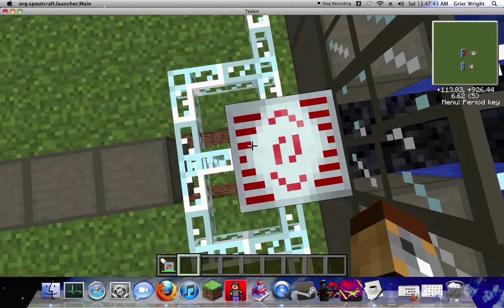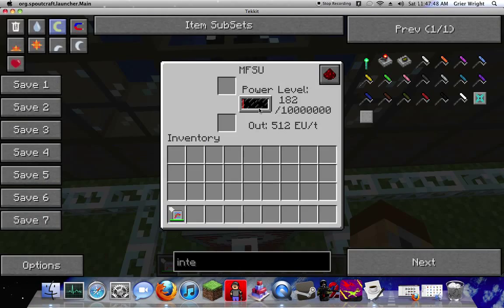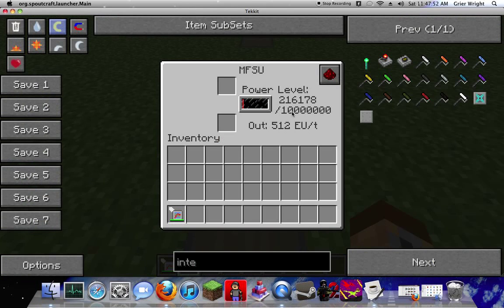Oh, radiation sound. So that means every time it clicks, that's EU being released. So now this is charging up. Look at that — it's already powered.